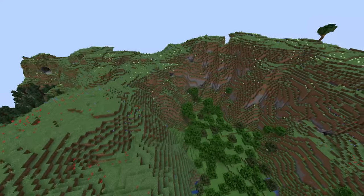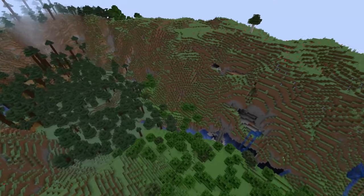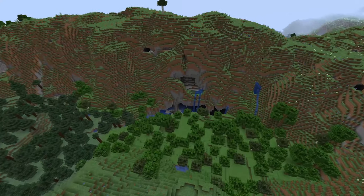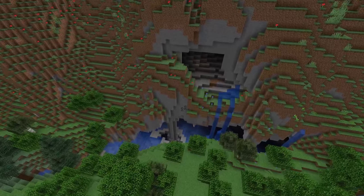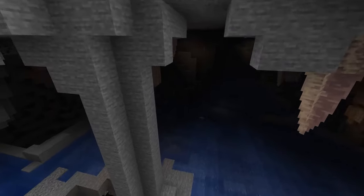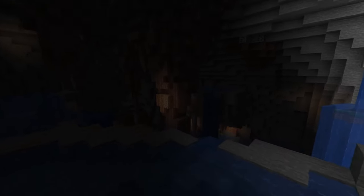The Grove Biome is a snowy terrain with big spruce trees and powdered snow traps — you might want to wear leather boots. These biomes will be found at higher terrains beneath mountain peaks or on hilltops, and they'll spawn wolves, rabbits, and foxes.